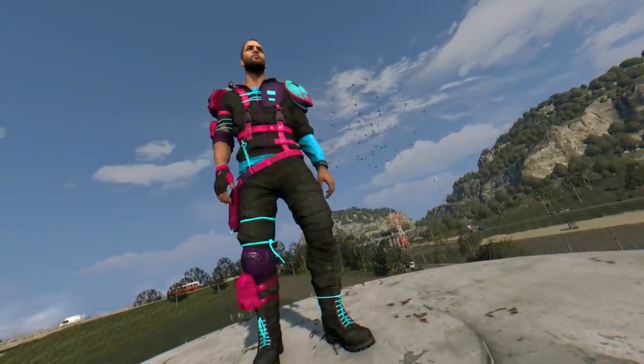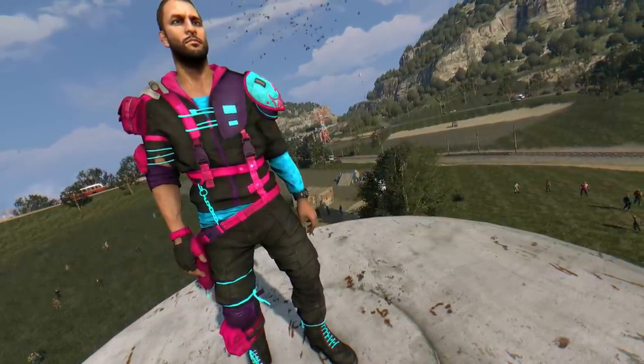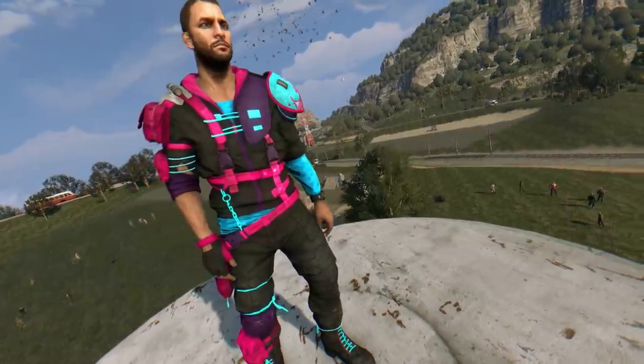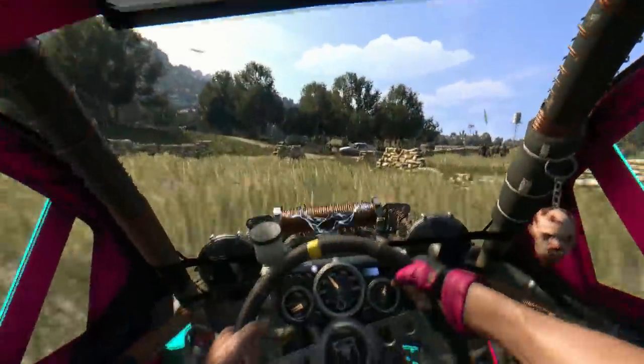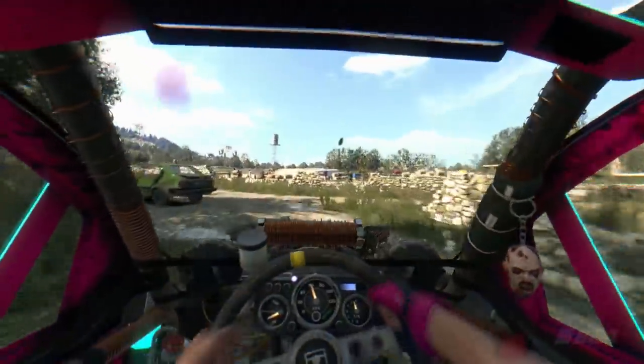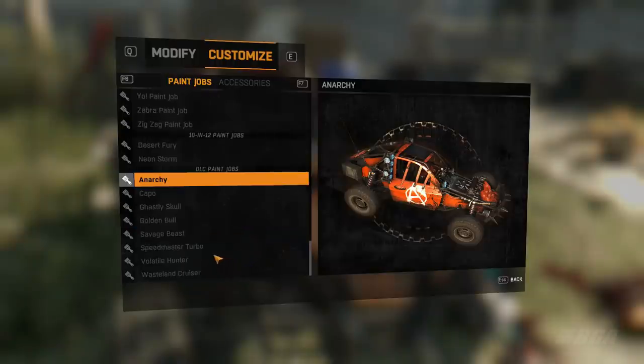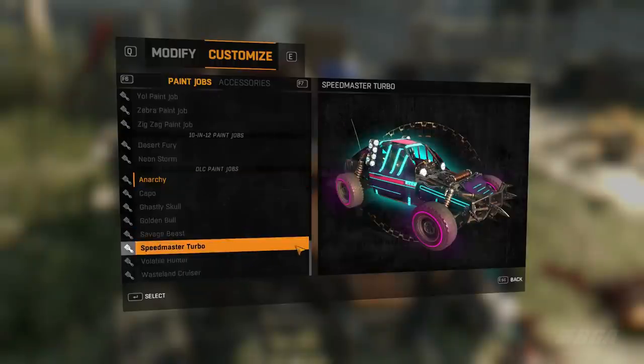The next item in the DLC is an outfit called the Knight Rider outfit. If you've been subscribed to my channel for a long time, you know I love glowing weapons, outfits, and paint jobs. The outfit glows during the night — at least some part of it glows. The retro themed outfit looks absolutely beautiful. There's not much more to say about the outfit, so we'll move on to the final item.